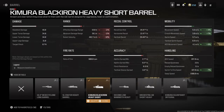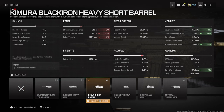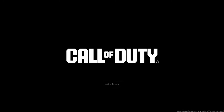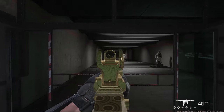If we take a look at the barrel, rather than using no barrel and getting 20 meters of effective damage range, I like to use the Heavy Short Barrel. It does shorten the range just a little bit, but the movement buff that you get from this is absolutely incredible. If you take a look at the ADS movement speed on the far right side of the page, we get 4.1 meters per second. So if we take this into the firing range, we're absolutely going to be strafing left and right in gunfights and throwing off our enemy.